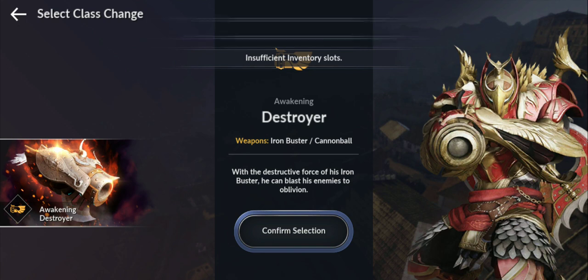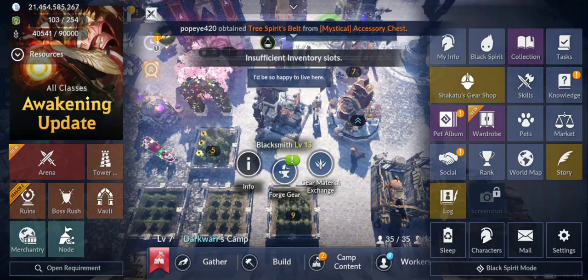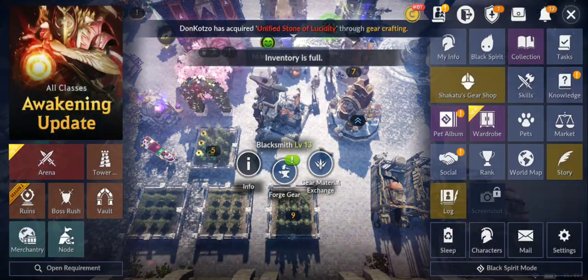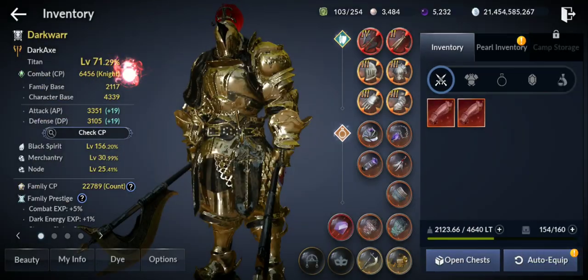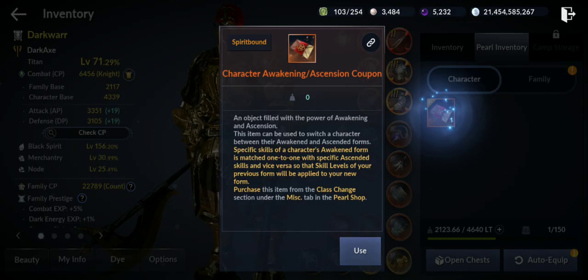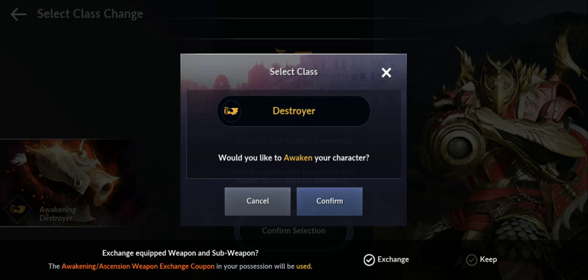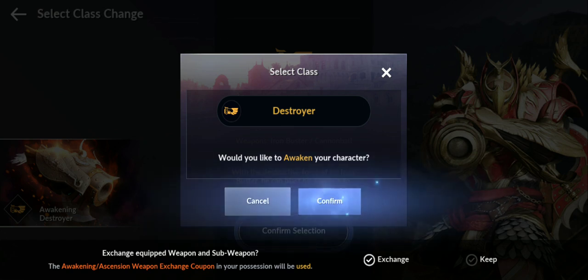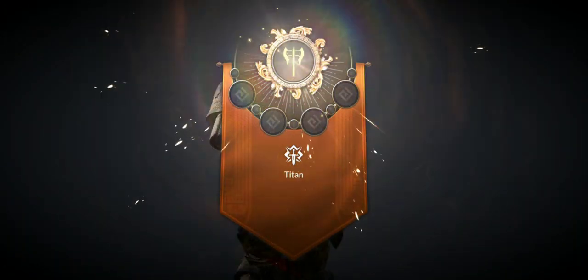Inventory was full — sorry about that guys! Once you clear inventory space and hit exchange, the weapons will convert to the awakening class. The two free exchange tickets you received will be consumed. Just clear your inventory first and press exchange right there.